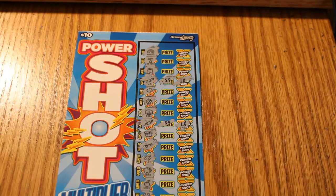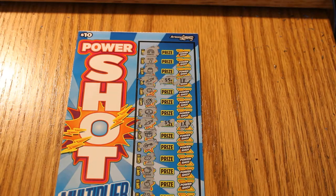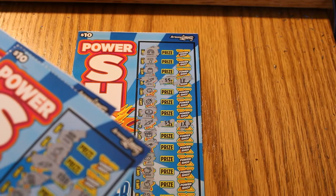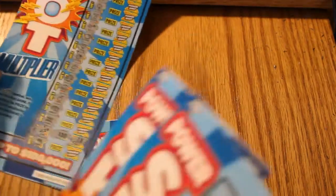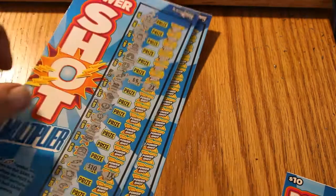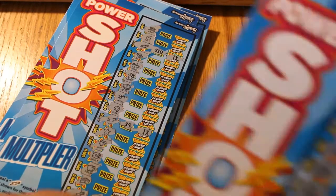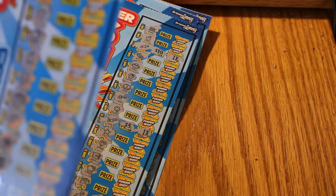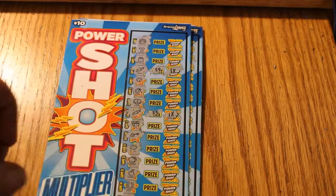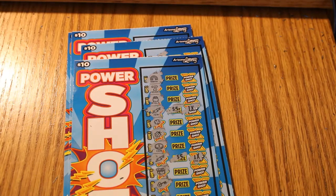So out of six tickets, four of them were winners — tickets 32, 34, 35, and 36. We got $10, then 10, and there's 20, so that's 30, then 45, and 55. So $60 spent, $55 back — only out five bucks on this stack. I consider that a success. Got to play a whole bunch of $10 tickets for five bucks — I'll do that all day long.